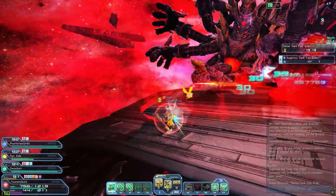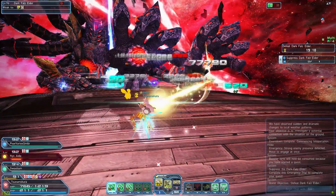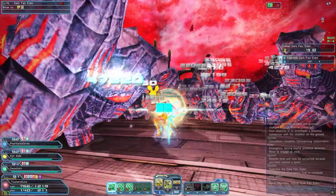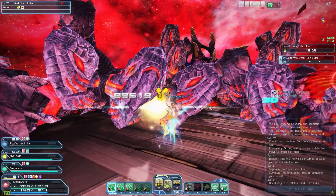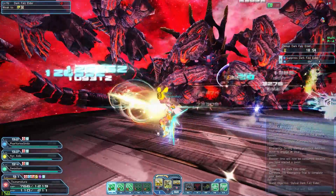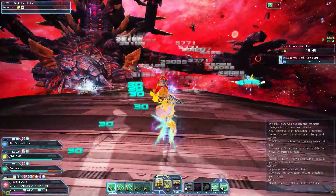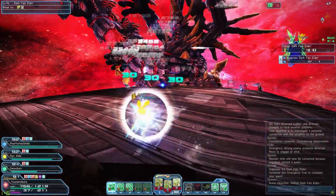The drop rate in here is pretty significant. You run in here with a 250% boost and maybe a 50% tri-boost and do one run. It's about 10 minutes a run and you should average anywhere between one 13-star to four 13-stars, or about two 13-stars and two 14-stars per run. The worst I ever had was only just one 13-star, and I've done several of these.